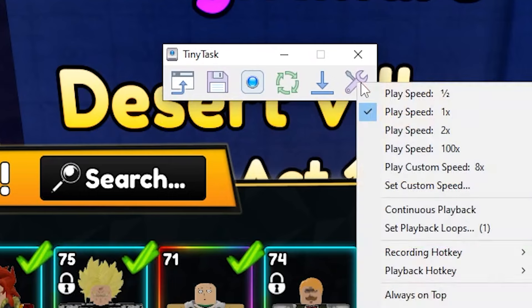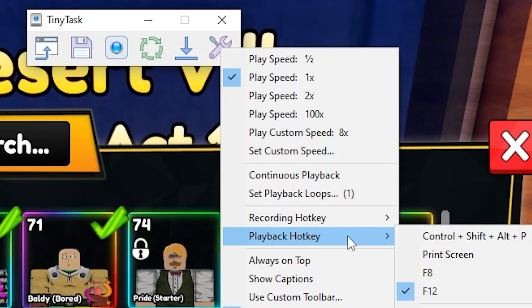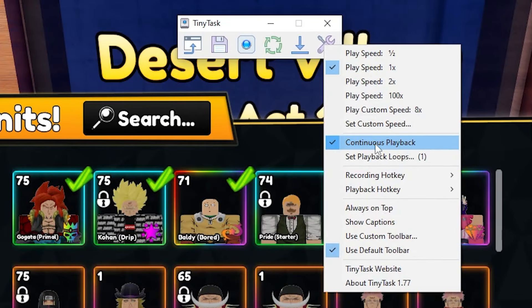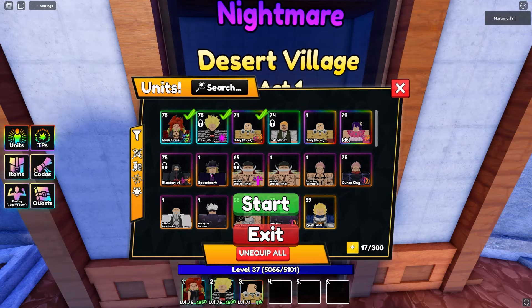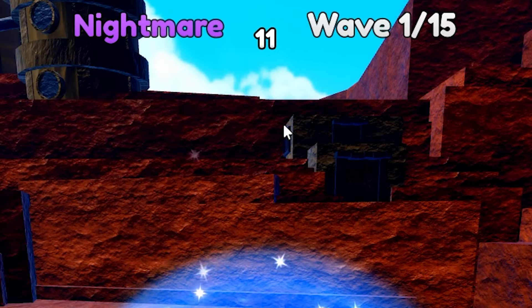Once you have Tiny Task installed, click on the settings and set your hotkeys. F8 for record is the best one, and F12 for playback is the best option. Make sure you click continuous playback — that way it will continue to repeat once it's done the stage.